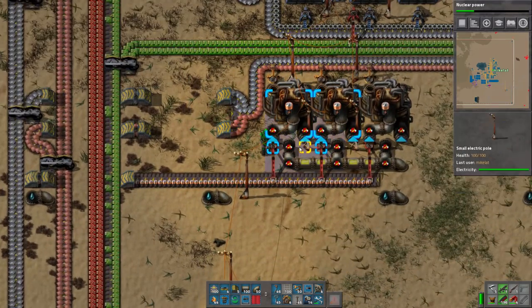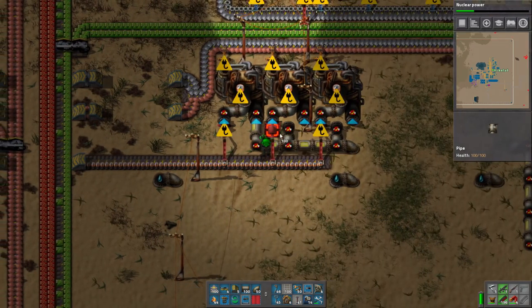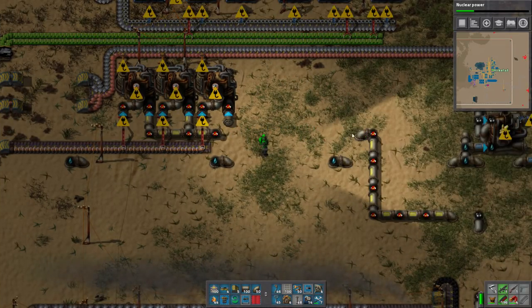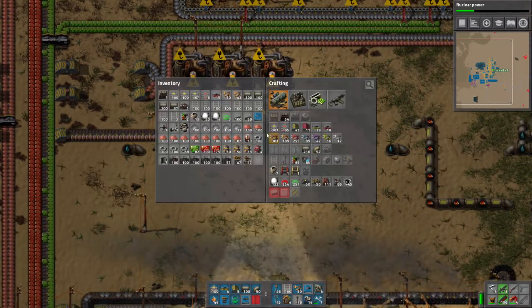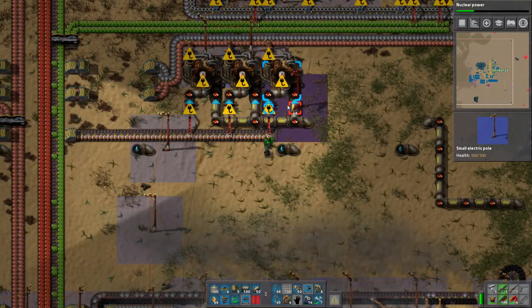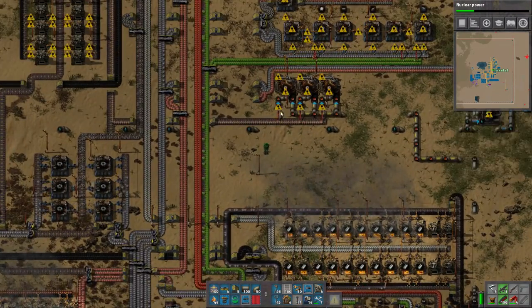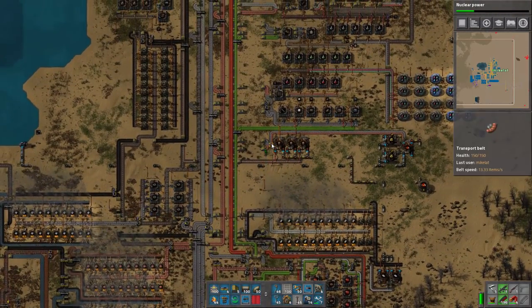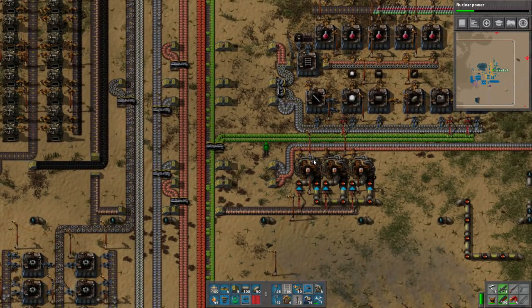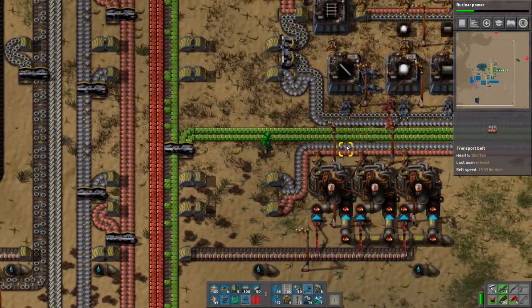Tada! And it doesn't have sulfuric acid going into it - whoops. I guess we are gonna have to change this slightly. Luckily it's a very simple change, and we have a crap ton of sulfuric acid too, which is nice. Actually this de-powers the entire factory. Oh my god, that one thing here. We'll have to reconsider how we accomplished that a little bit later. I'm obviously not pleased that that is the case.